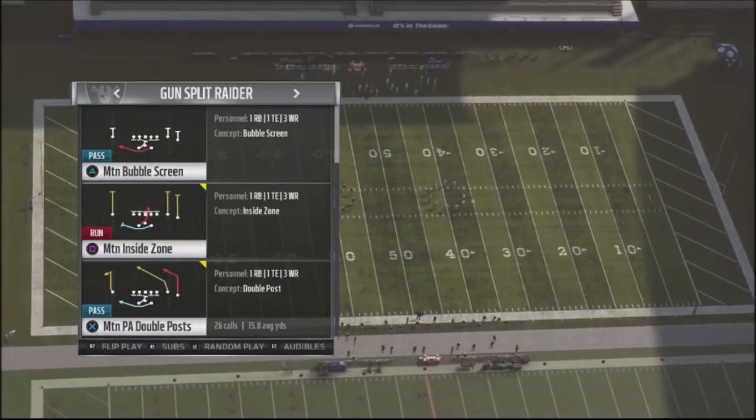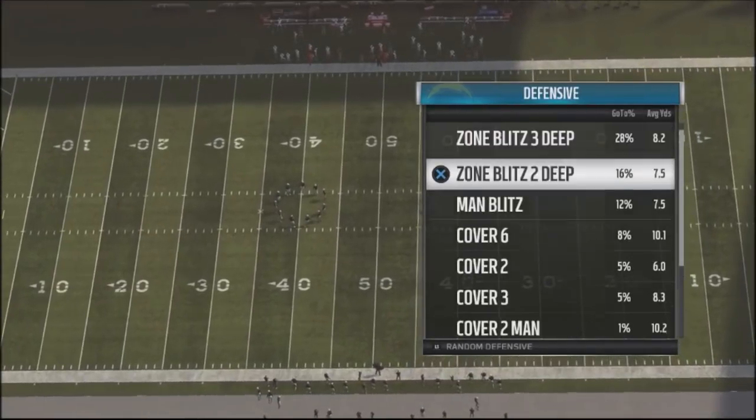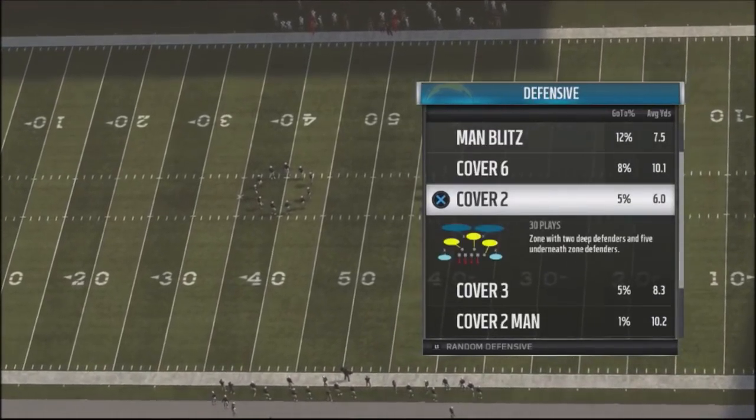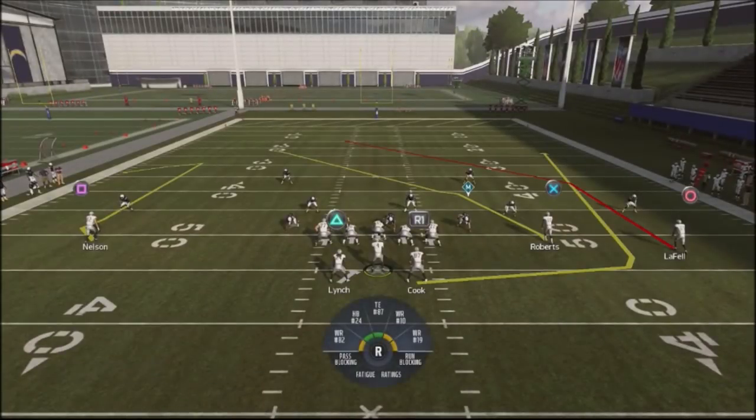So let's take a look at the motion play-action double post, which is our base play. I'm going to run this against random cover twos, which is very common online. What we're going to do is take Cook and put him on a wheel route.